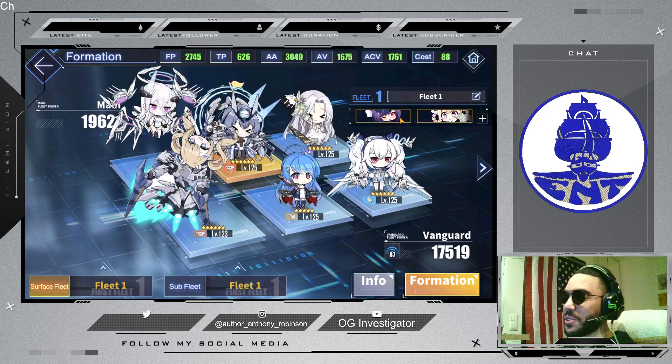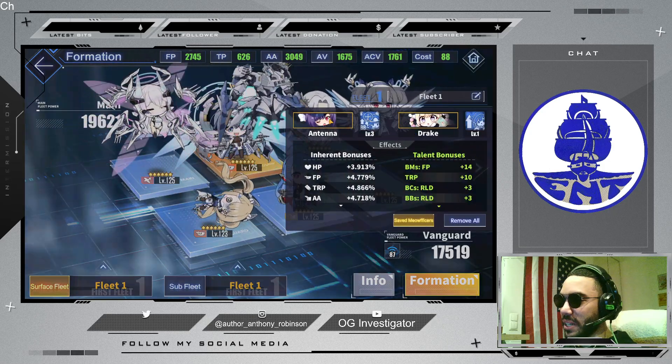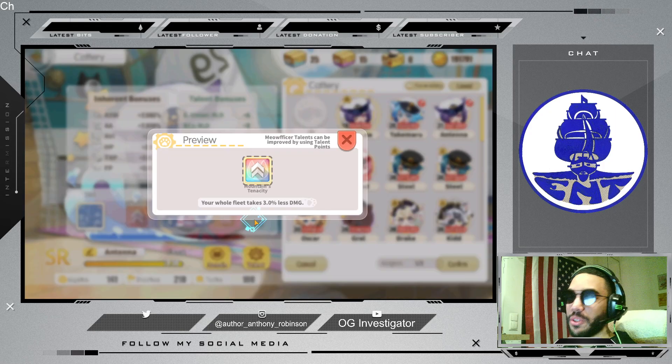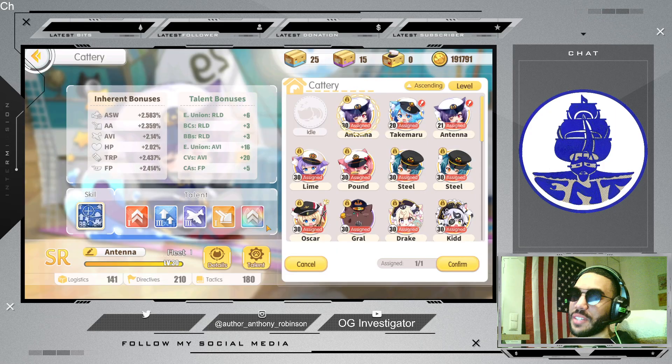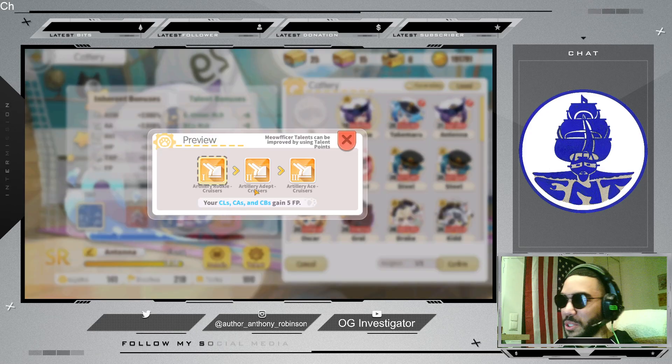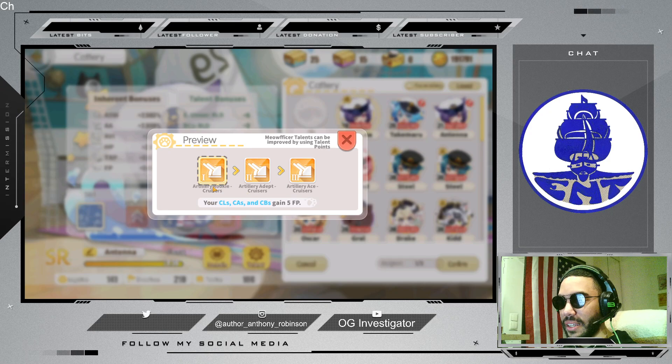As far as Meowficers go, this is my current Meowficer. I've still used the same Meowficer from last time — my Antenna Meowficer, which has the Mountain's Tenacity skill. When you combine this with New Jersey's skill, that is still an 8% damage reduction across the board, which is ridiculously good. Helena and Guam benefit from this a little bit.